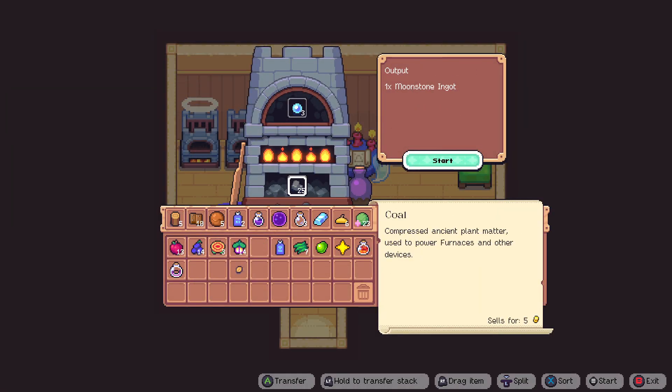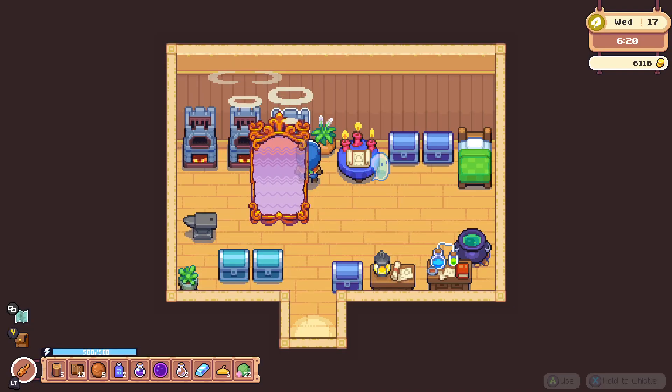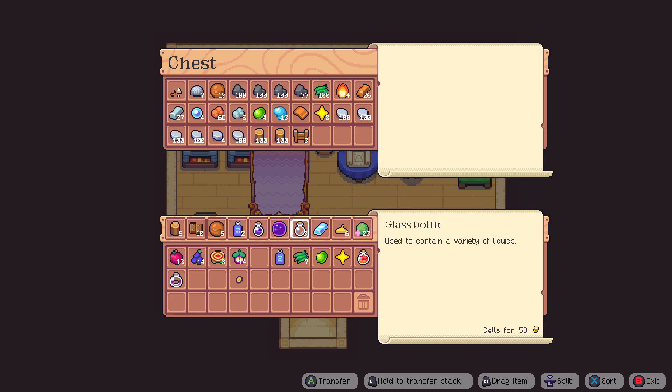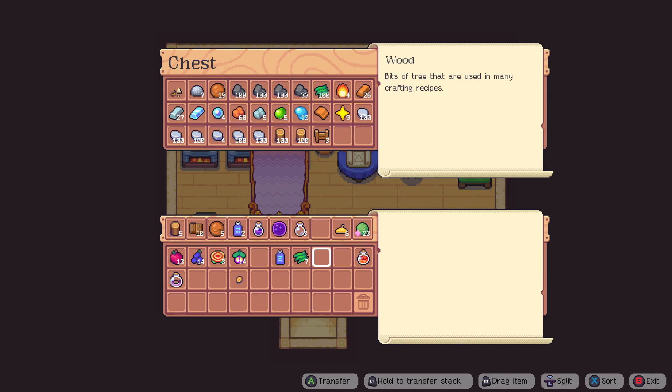We didn't actually start this one last time — we'll start it now, and we'll be sure to start this one too. There we go, so we got one whole moonstone ingot. Now we can put this away, and I'll need some more fiber for my spirits.